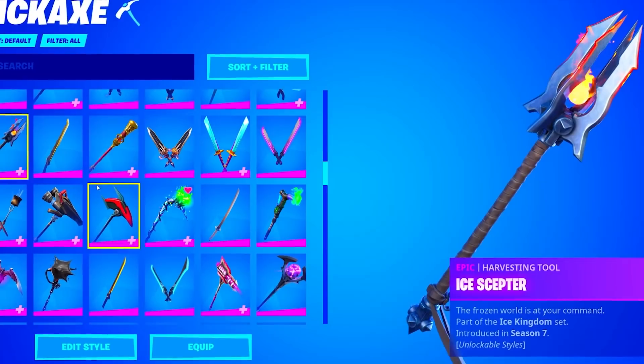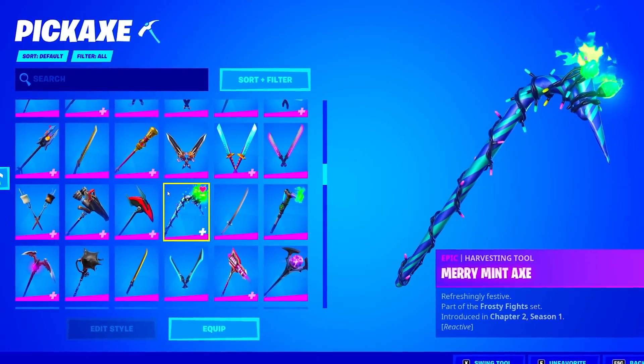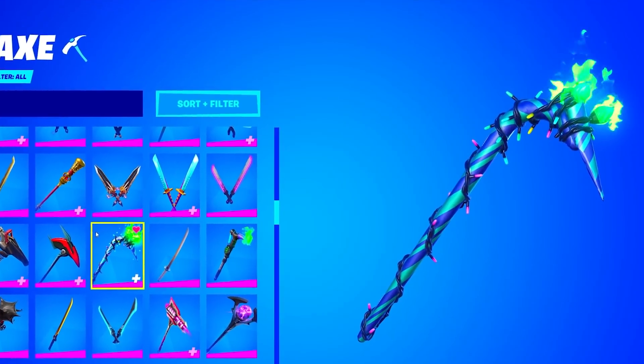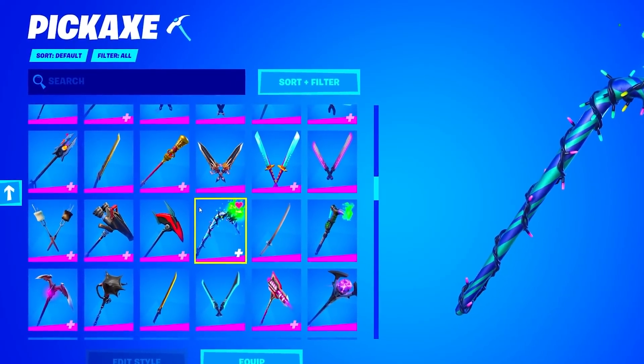The Hammerhead Morty, Harmonic Axes, Ice Skepter, Mech Axe, and Merry Mint Axe of Chapter 2 Season 1. This is my favorite pickaxe in the game, and I don't think my choice will ever switch. I think the Merry Mint Axe is going to be my favorite pickaxe till the day Fortnite dies. The Merry Mint Axe is my favorite pickaxe in the game.